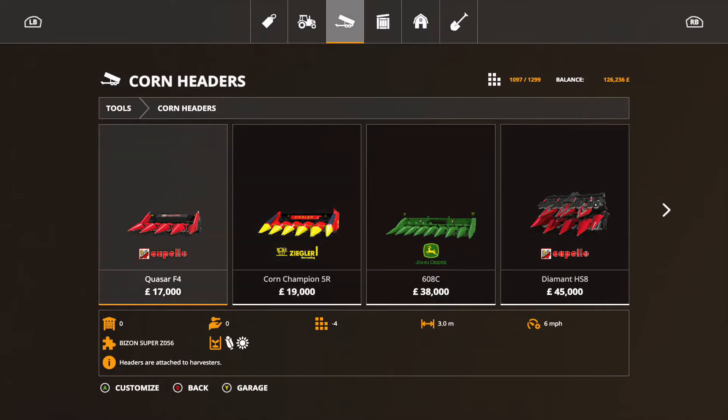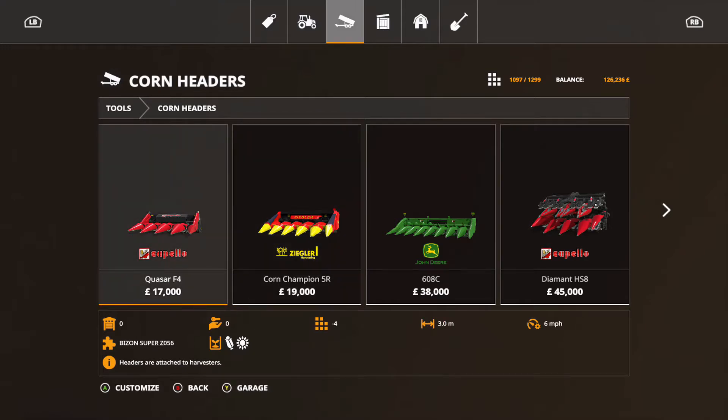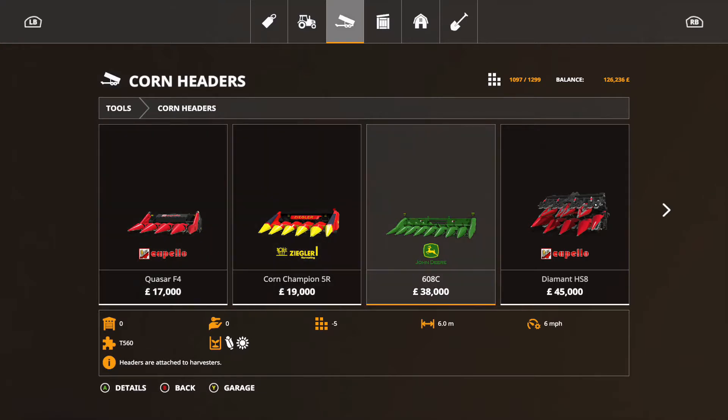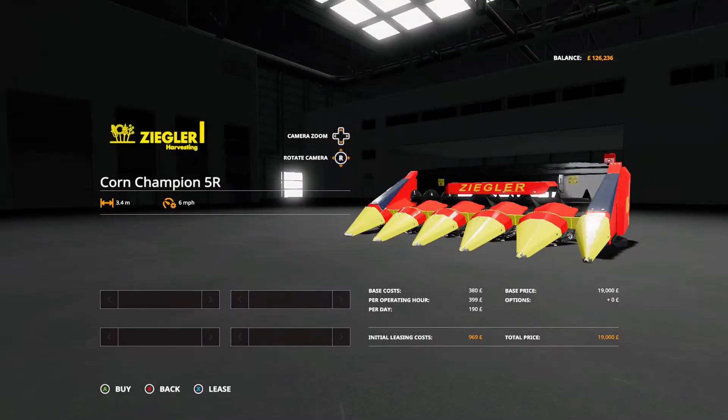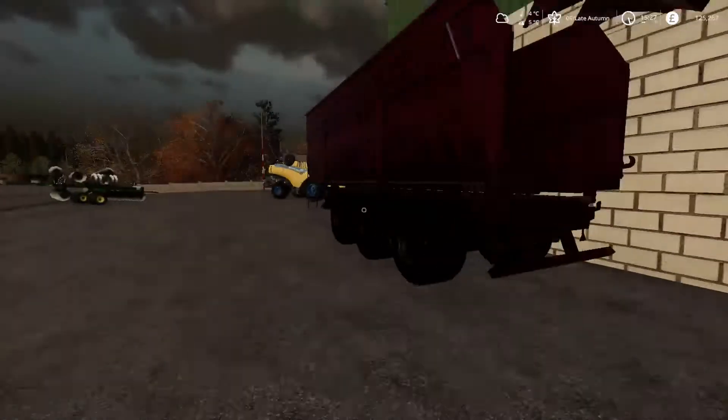We don't need a massive one — it's only a small field. This one's three metres, that's 3.4, swings and roundabouts. I think we're going to go for the 3.4 because the other is way too much money. Pretty cheap to lease — 969 — which is perfect.